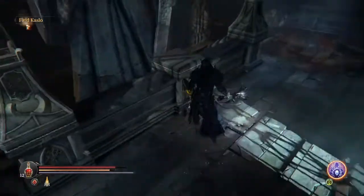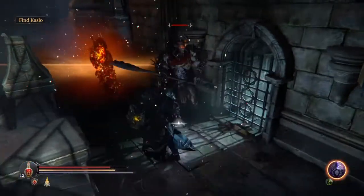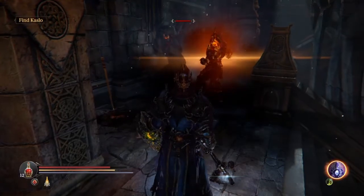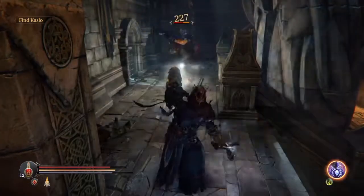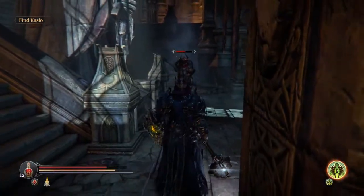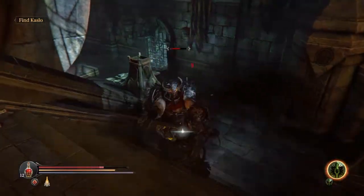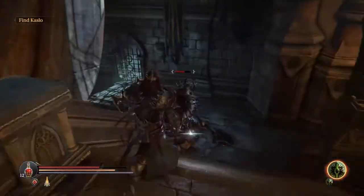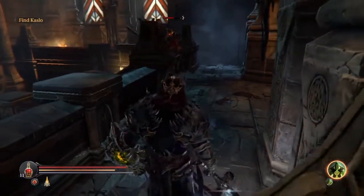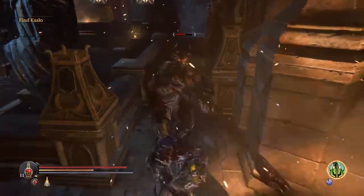The next spell we are going to test is Daze, which slows enemies down — useful if you cannot land a hit or if you just need to escape quickly. The enemy needs to be close to it or else it is not going to work. It does not last that long, so you have to be careful not to take an axe to the face. I am going to try Shift to get away, and in this video it does not work. What Shift is supposed to do is make you invisible to enemies, and if you attack an enemy while in Shift it should increase your damage. I have used Shift in other gameplay and it did work — you are totally invisible to enemies — but I have not really tested the increased damage when you leave.